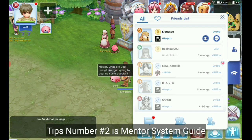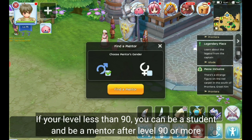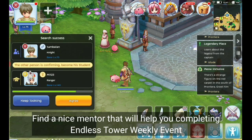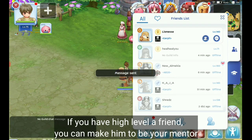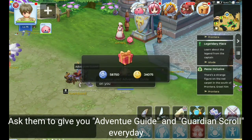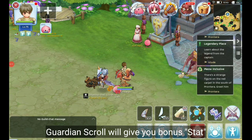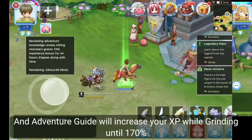Tips number two is the mentor system guide. If you are level less than 90, you can be a student, and become a mentor after level 90 or more. Find a nice mentor that will help you complete the Endless Tower weekly event. If you have a high-level friend, you can make them your mentor. Ask them to give you Adventure Guide and Guardian Scroll every day. Guardian Scroll will give you bonus items, and Adventure Guide will increase your XP while grinding by up to 170%.